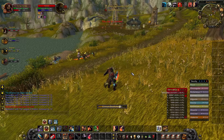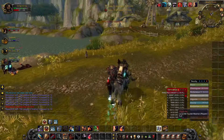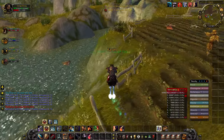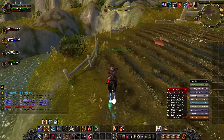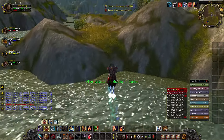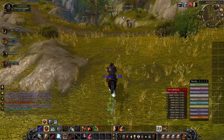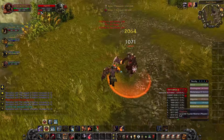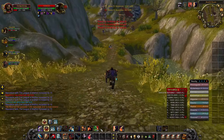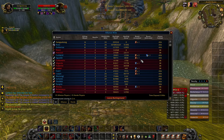I wanted to try a protection paladin, but my understanding of it isn't high enough. I only had like 7,000 mana and was running out so fast. I'm clearly doing something wrong — I don't think I have the right gear; I think I've got protection warrior gear on instead of protection paladin gear. My mana is practically non-existent.